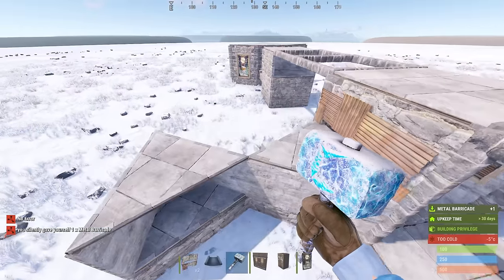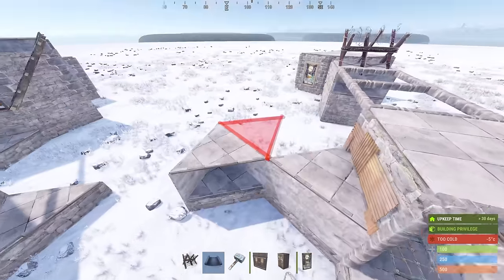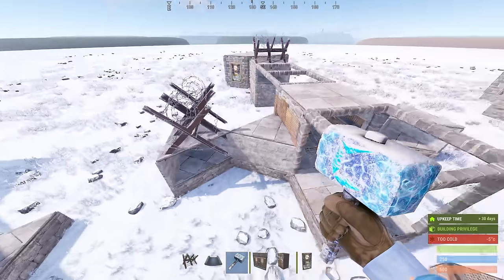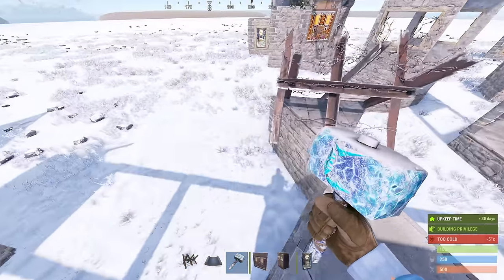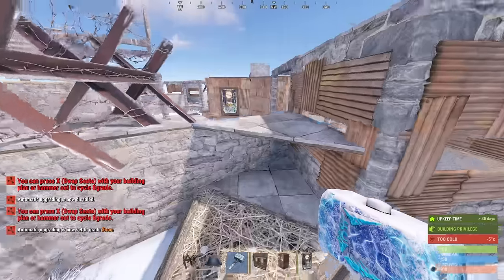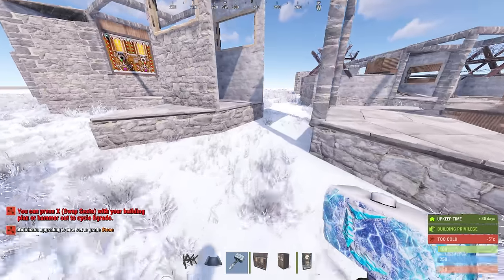Now we're gonna go ahead and place barricades on these. First and most importantly, you want to barricade here — someone can jump across from this TC. Now back here, place floors just like this and the barricade will be placed just like that. Same thing on each side. Now you might notice that you can't jump over this, and that is problematic for once the build gets going. So make sure that you use twig jump-ups here. And if you ever start getting raided, just have one and shoot it right as the raid begins — they won't be able to jump into your mini China wall. It's super effective.